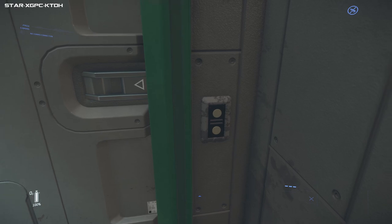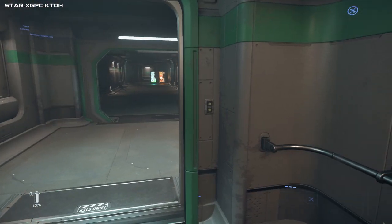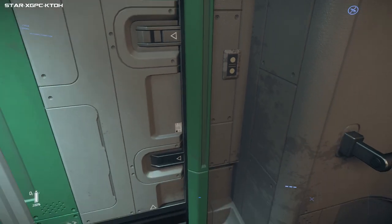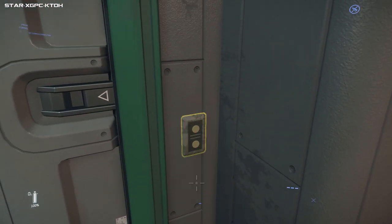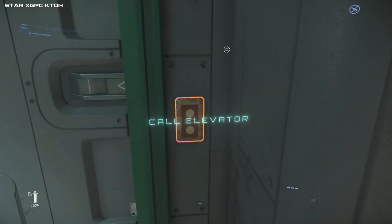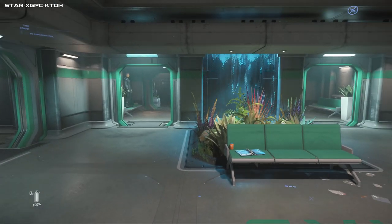You can either tap F - always listen for the noise, otherwise it hasn't worked - or you can hold it to call the elevator. They are live in the world, so if someone else is using it you'll have to wait for it to arrive. Holding down F gives you different options for where you can go.